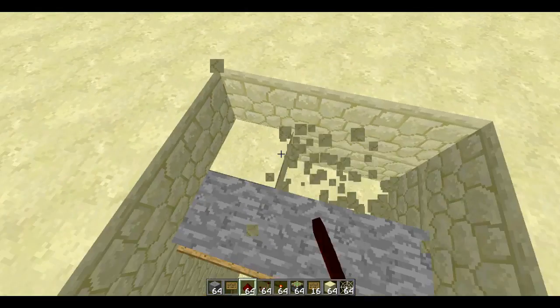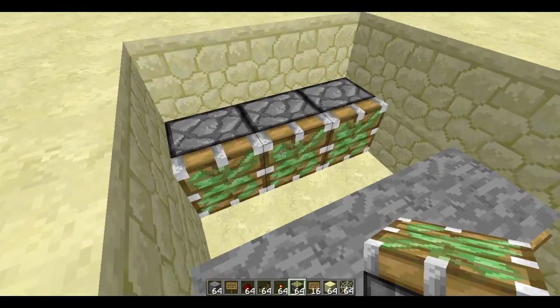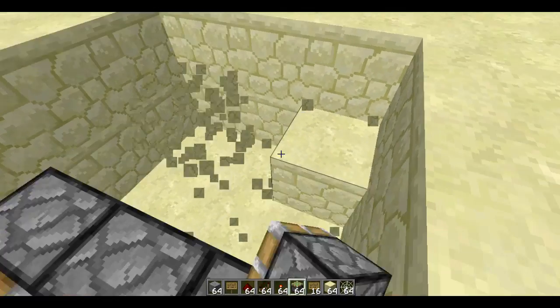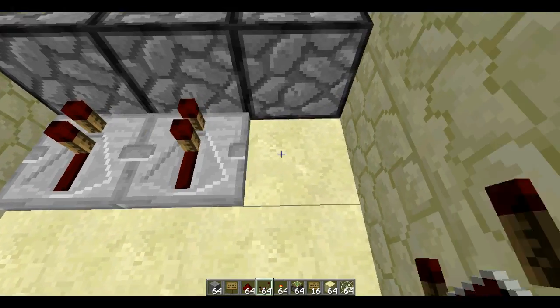I want to go behind the signs and dig two blocks back, so the sticky pistons, when extended, will be touching them — which is exactly what I'm going to do. Then you're going to want to go two blocks behind these sticky pistons and put repeaters behind them.